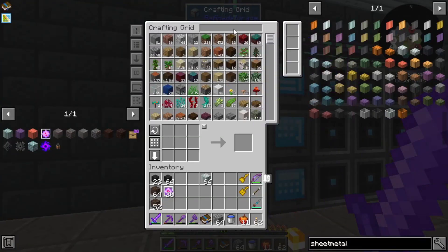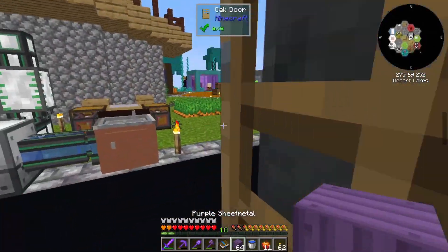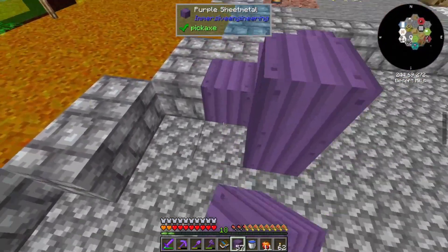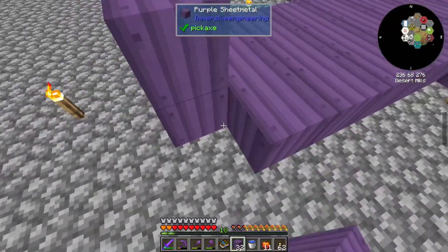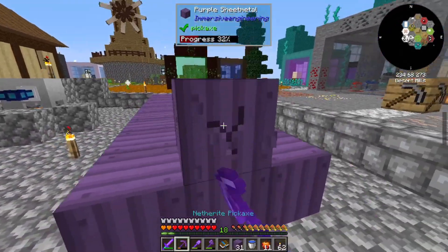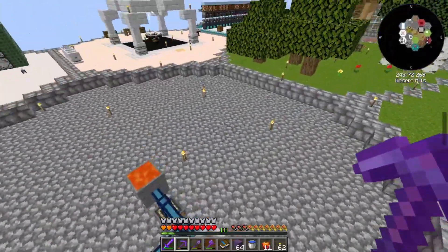We might actually go ahead and do purple sheet metal. We can't use iron — iron is really low. We could make aluminum sheet metal, or steel sheet metal would actually probably be the best. We don't need all that much — it is a one-to-one block. Do we have any patterns for sheet metal? We have aluminum sheet metal, so I might just do that. Let's see how that looks.